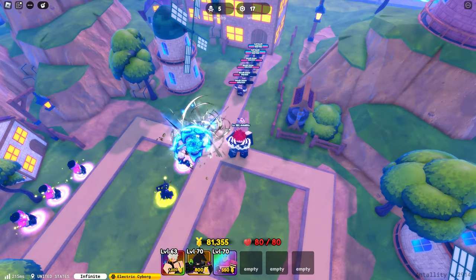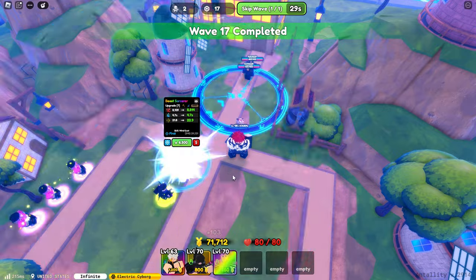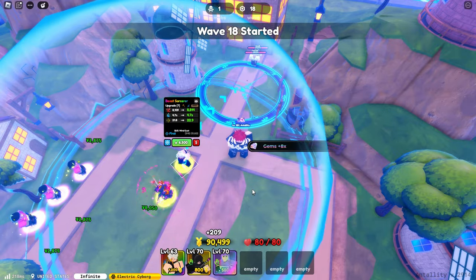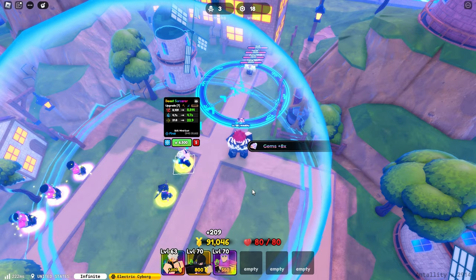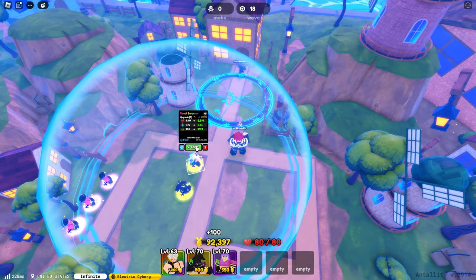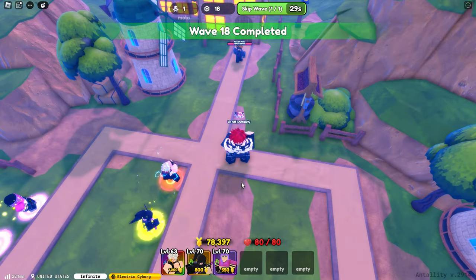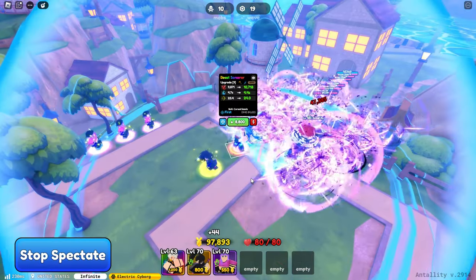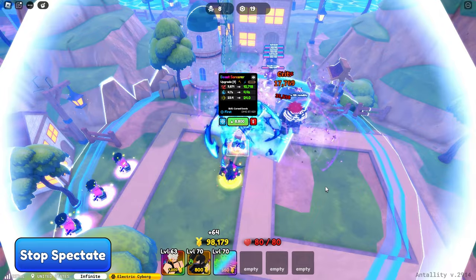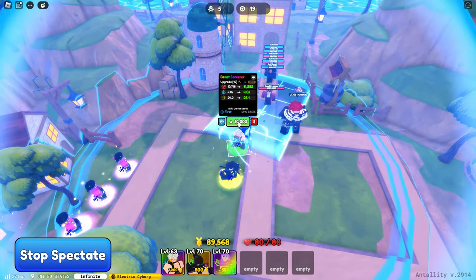Next, Wind Gust is 8109 base damage with a 4.7 second cooldown and 21.8 range. Then upgrading again to upgrade eight, Curse Seed is a line attack with 9871 base damage, a 4.7 second cooldown, and 23.4 range.